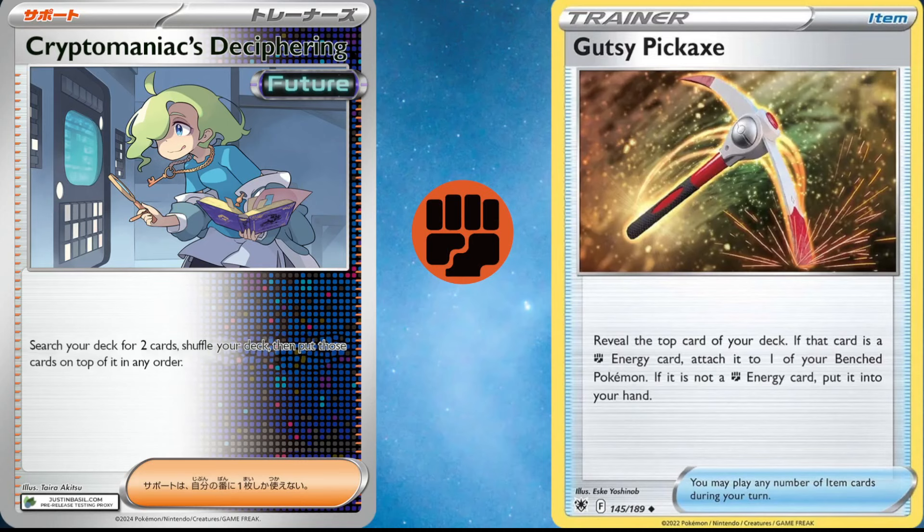Next up we have Cryptomaniacs Deciphering along with Gutsy Pickaxe. Cryptomaniacs Deciphering is pretty much a reprint with a different name from the card Mallow that used to see quite a bit of play in the standard format. Decks like Zoroark GX and Gardevoir GX used to use that card to put cards on top of their deck, and then you get to use Gutsy Pickaxe to get that card into hand. Gutsy Pickaxe has an effect where if it is a fighting type energy, it actually goes onto one of your benched Pokemon — so it's a draw one, and if it's a fighting energy, you get to put it on one of your benched Pokemon, which pairs up fantastically with Cryptomaniacs Deciphering.